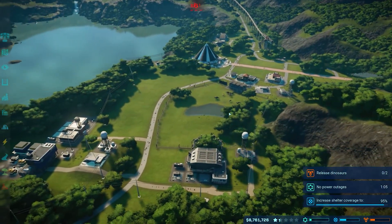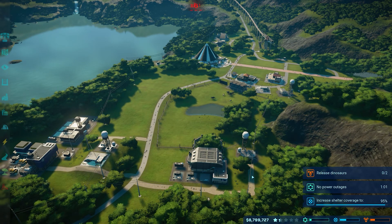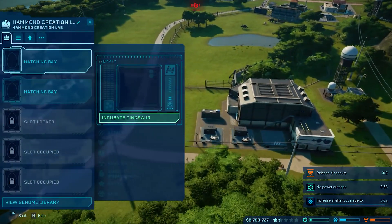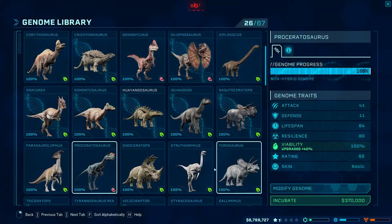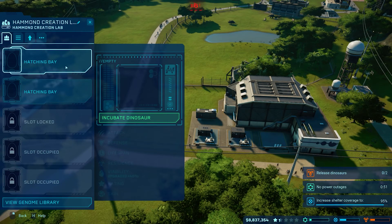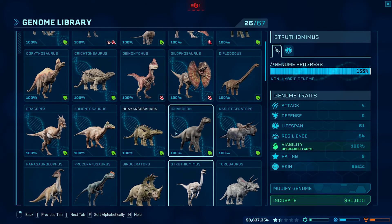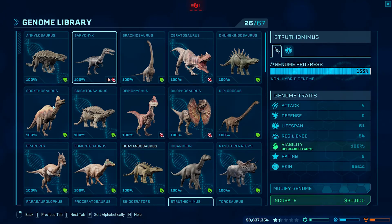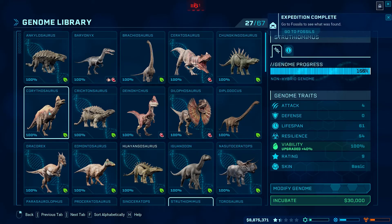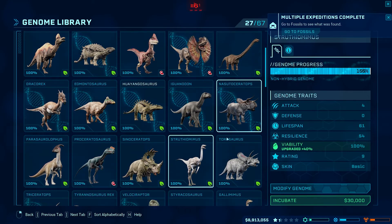What we need to figure out is where we're going to stick another pen, because we can only release so many dinosaurs in here. It wants us to release two more dinosaurs, so let's get two more guys in there that we haven't seen yet. Let's incubate a dinosaur — I'm not going to put a carnivore in there. I think the area is too small for any of the long boys. You can put an Ankylosaurus in there but they'll start to try and break out after a minute.